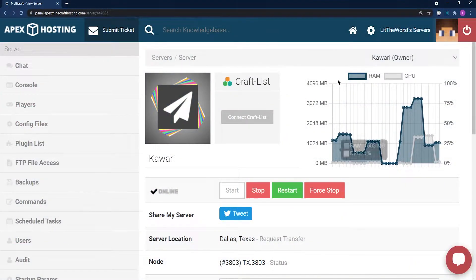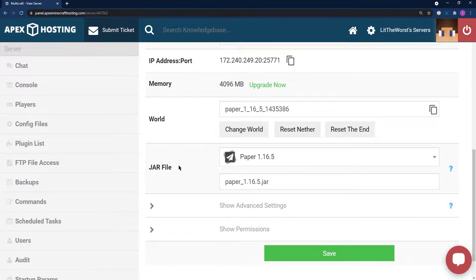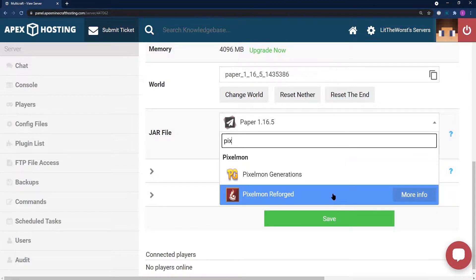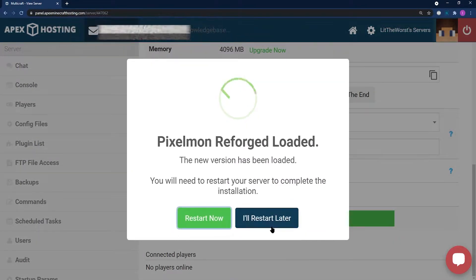To install Pixelmon onto your server, head to your server panel and scroll down until you find the jar file selection. If you don't have Pixelmon there, search it up and click on Pixelmon Reforged, then click Change Version as well. If you're not using Biomes of Plenty, click Create New World. If you are using Biomes of Plenty, click Use Existing World and don't restart your server. Restart your server if you're using Vanilla Generation.